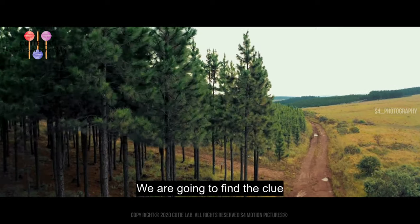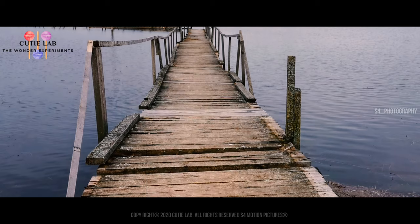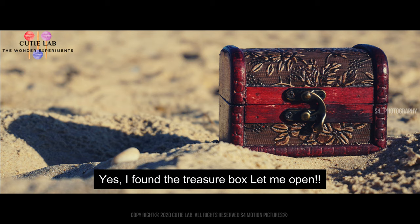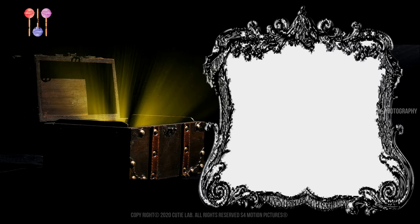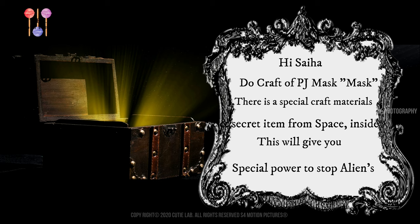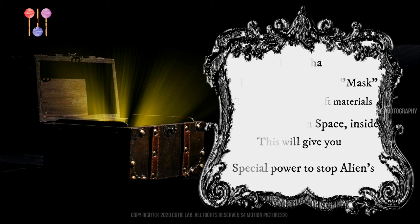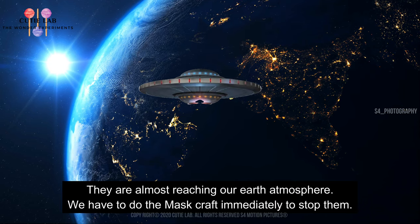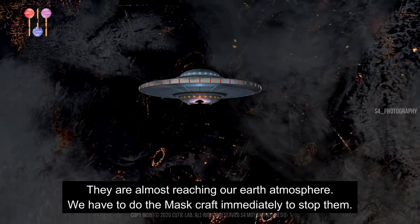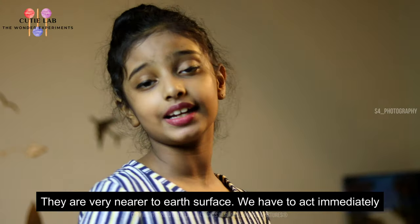We are going to find the clue. Come on friends, let's go. Yes, I found the treasure box. Let me open it. Hi Seha, do you want to craft a PJ Masks mask? There's a special craft material and secret item from space inside the box. This will give you special power to stop aliens. I got the treasure box. It's my time to look where the aliens are in my tank. They are almost reaching our Earth's atmosphere. We have to do the mask craft immediately to stop them. We have to act immediately. Come on guys, run with me.